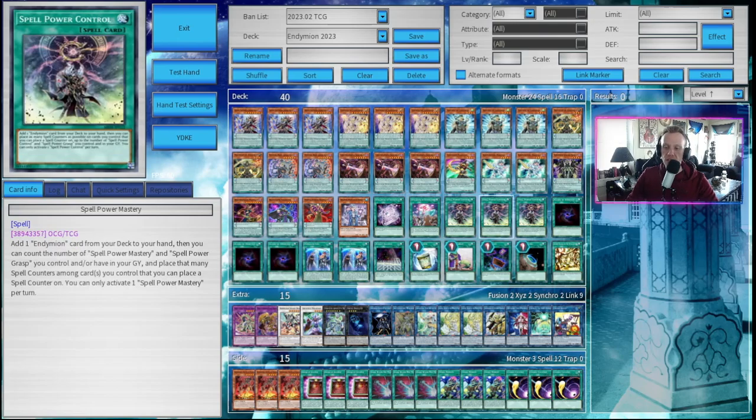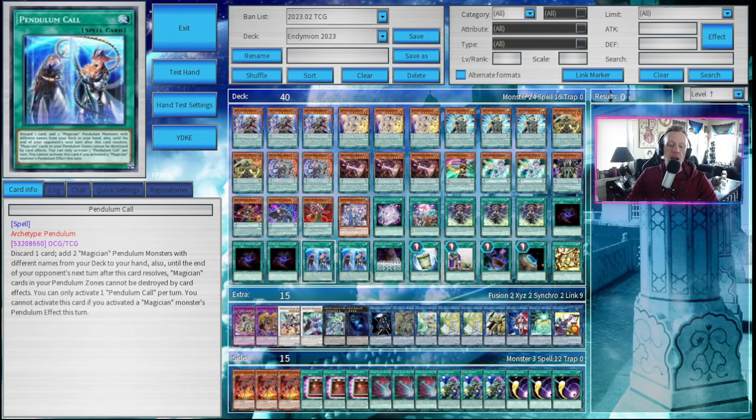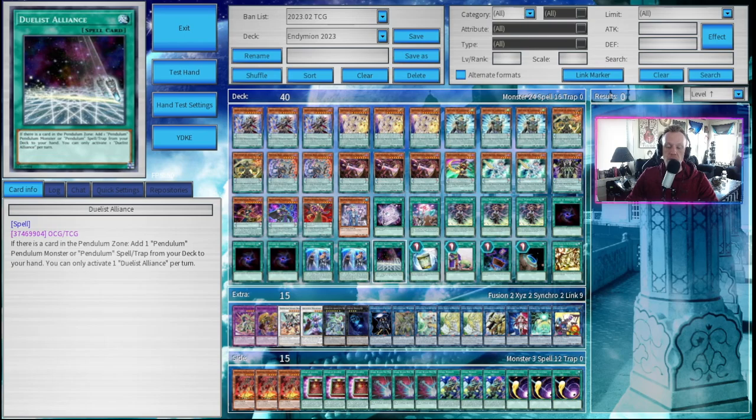Moving on to the other spell cards: three copies of Spellpower Mastery, which is the searcher of the deck — adds one Endymion card from your deck to your hand, then you count the number of Spellpower Masteries and Spellpower Grasps you control and/or have in your graveyard, placing that many spell counters on one card you control. Three copies of Allure of Darkness for more draw power — we want to draw as much as possible to play spell counters and get monsters onto the field. We run enough darks that it's worthwhile, and I prefer this over Desires. Two copies of Pen Call — discard one card, add two Magician Pendulum Monsters with different names from your deck to your hand; also, until the end of your opponent's next turn, Magician cards in your pendulum zones cannot be destroyed by card effects. This is how you easily grab Harmonizing. One copy of Duelist Alliance to search out one of the Pen Calls as well — more spell counters and more searching.